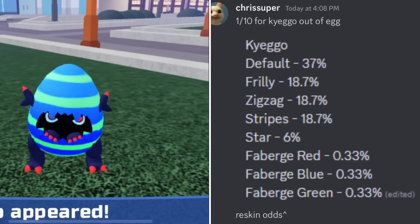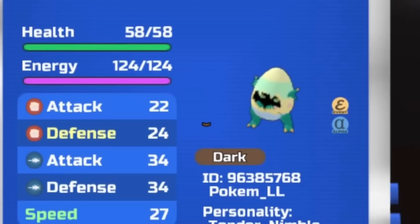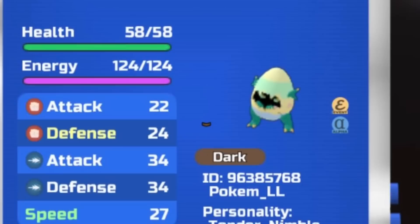I'll put some examples up on the screen — they'll basically just look different from the normal Cayego, and when you evolve it, it'll also maintain the same skin. We do know from the developers that each individual reskin has its own alpha and gamma, so you're going to be looking at some pretty rare gammas for the rarest set of reskins.